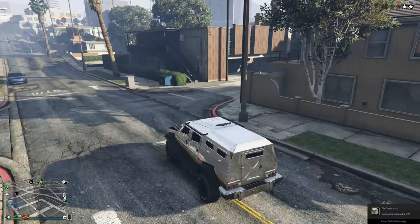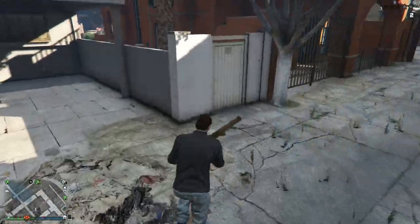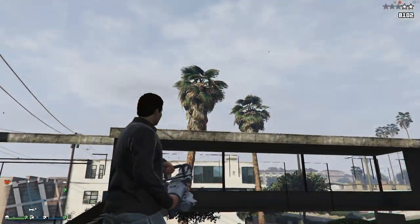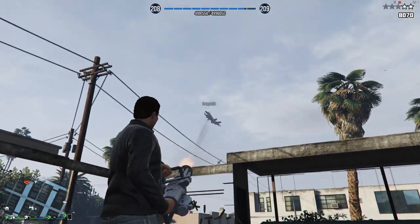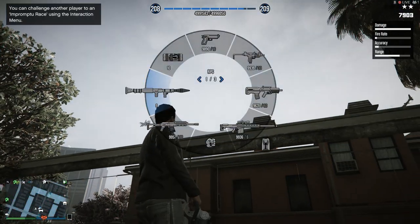So for the first spot, it's a place that I've shown you guys before — this house here that's in the estate surrounded by water. Simply jump up onto the fence and then from the fence into the building. From here you'll be able to shoot out but people won't be able to shoot in. It makes for quite a good spot if you're wanting to go on some kind of cop killing frenzy, and you can easily escape by getting out the way you got in.